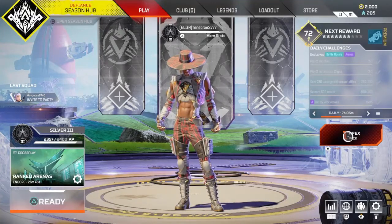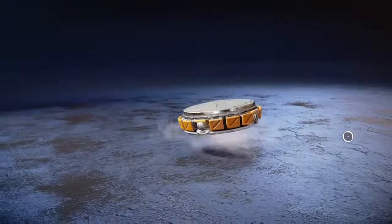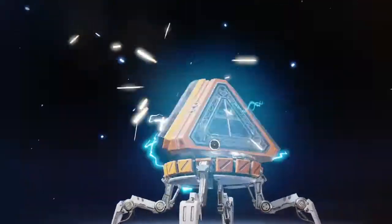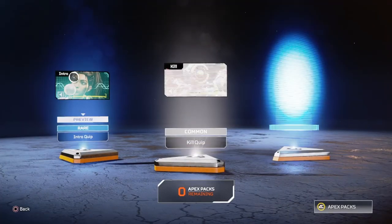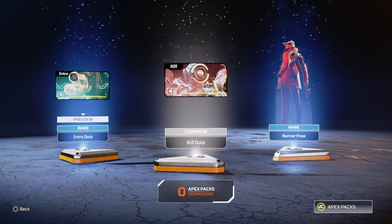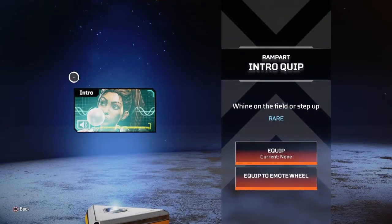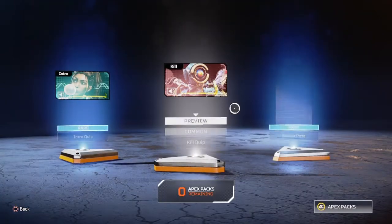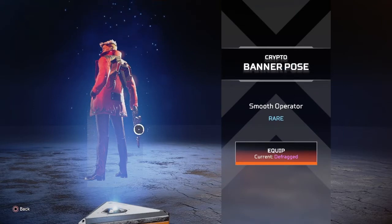Oh look, an Apex pack. I wonder what I got. Wow, an intro quip for Rampart. Got a common quip for Pathfinder, and a banner pose for Crypto.